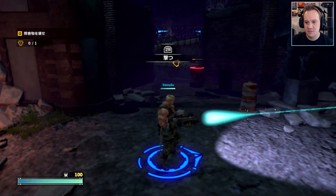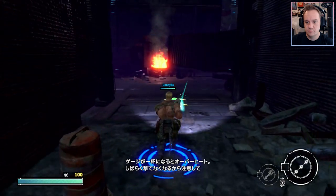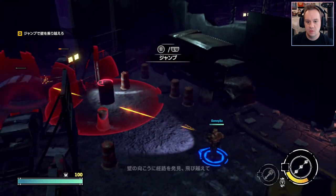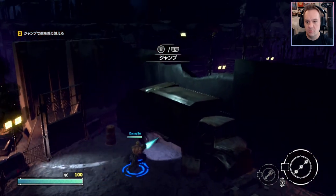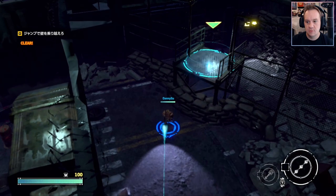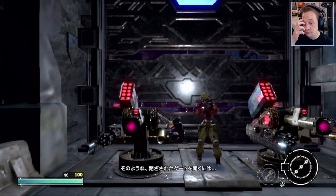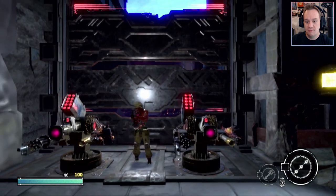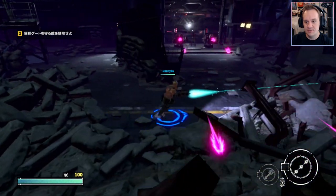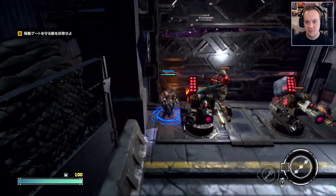So we've got twin sticks here, no camera control. You can jump, you can dash. We're jumping and getting nowhere - okay, let's jump on the truck, let's be smart here. So we get our dash - what's our other... dash and jump. Oh wow, we actually punch stuff at the end of it. That's good. So you can just totally get in the heat of battle.